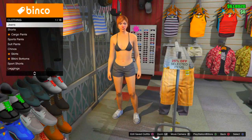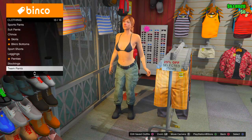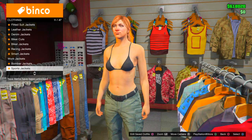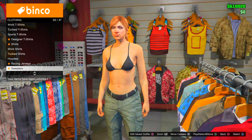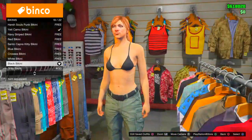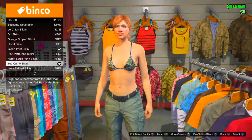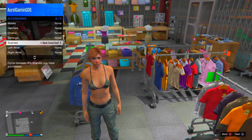This next outfit is going to be really easy to create and really dope. First, go to the Pants section, go to Team Pants, and put on the team pants. Then go to the top section, scroll down to Bikinis, and find the military bikinis — the khaki camo bikinis.